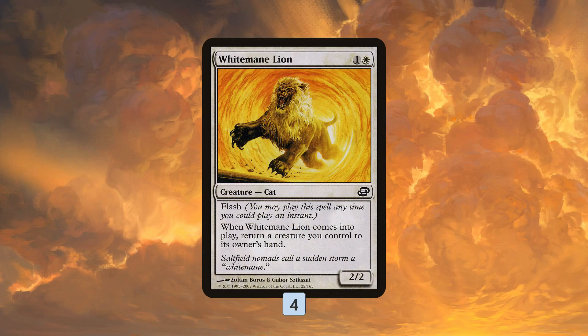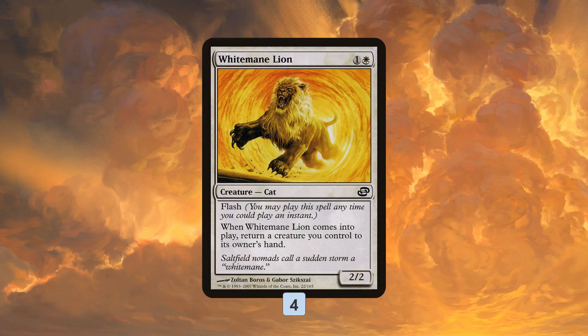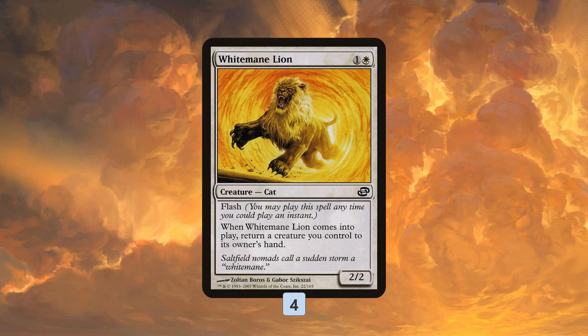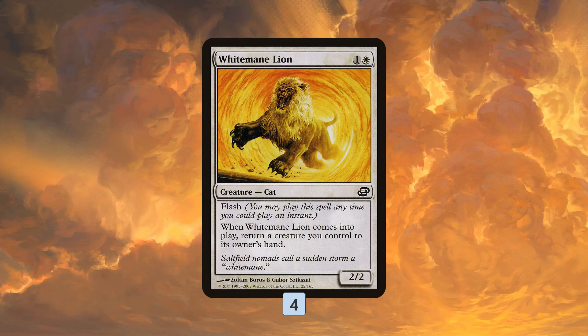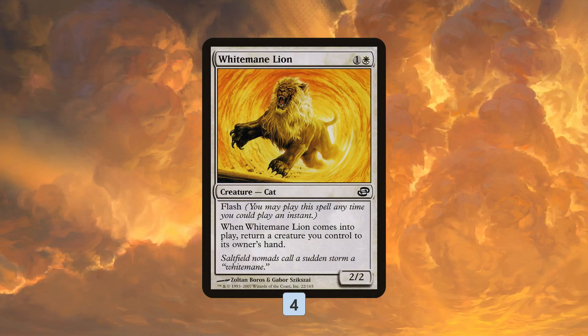White Mane Lion does much more than that though — it doesn't say 'another creature,' so with Oketra's Monument out, you can wait until your opponent's end step and play White Mane Lion any number of times, bouncing it to itself repeatedly. Every time you do that for just one mana you also get a one-one token. With five or six mana you can make six one-one tokens, effectively making it our finisher all on its own.